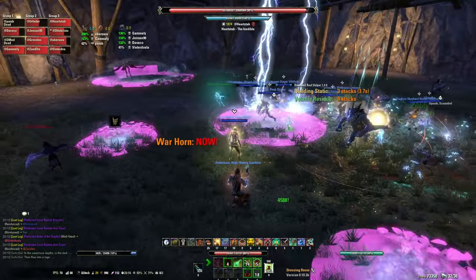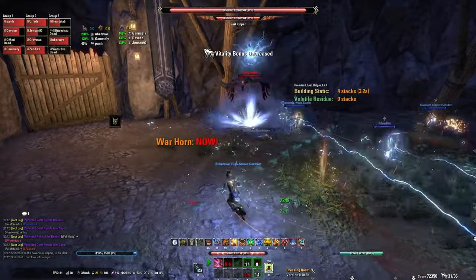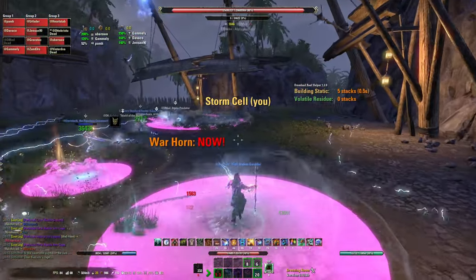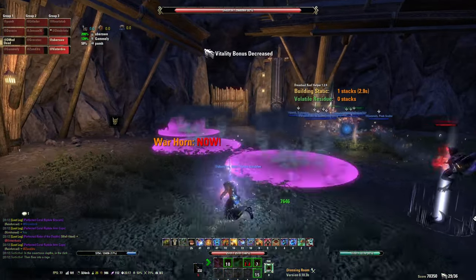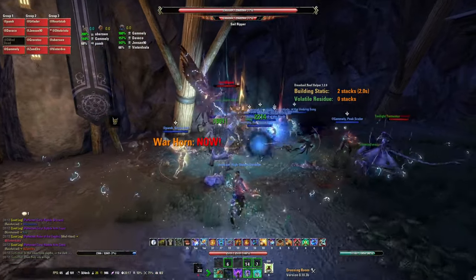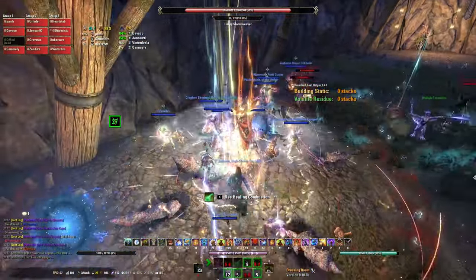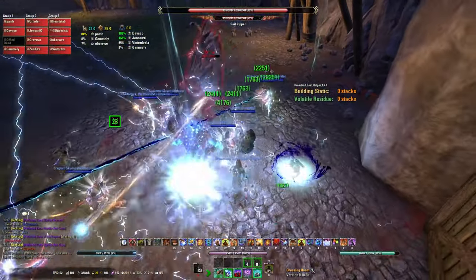Next we have the right miniboss called Sail Ripper. This boss will place an AoE on a random player — it can even affect the tank. That player needs to go to a larger circle with a hole in it, or a donut, in order to clear the circle. The donut will stay even if the player dies. The boss can't be moved, so the tank will usually face the boss outwards towards the middle, while the DPS stand under the roof to clear any lightning stacks. When the boss jumps it also needs to be interrupted, otherwise it does AoE damage to the entire group.